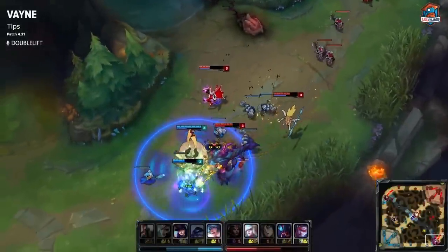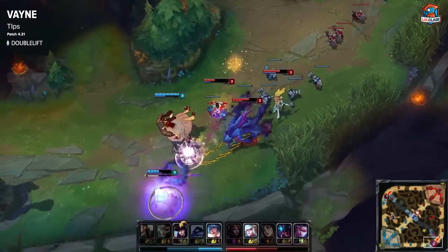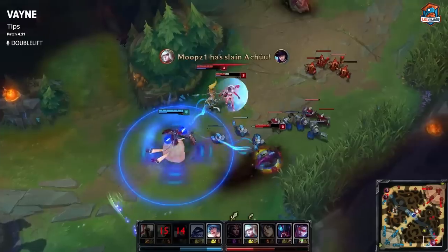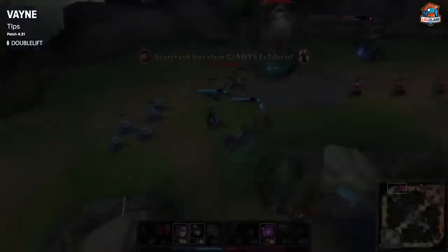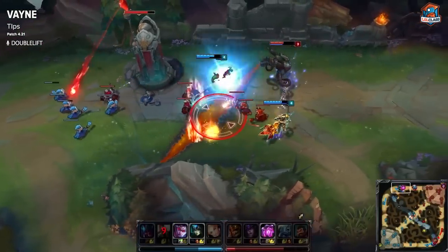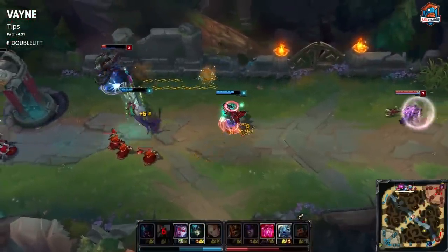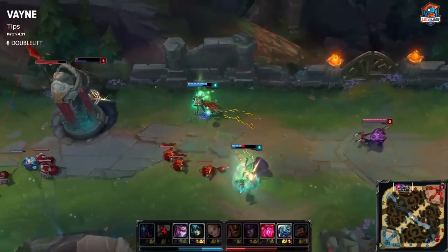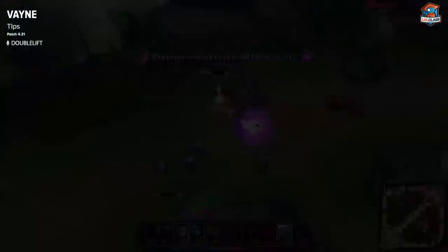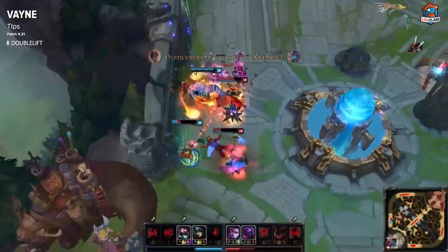Tip number one for Vayne is the E-Flash, or Condemn Flash. Most people look to get the angle on the wall by flashing and then condemning. Much quicker and a lot harder to react to is the E-Flash, which accomplishes the same thing but overlaps your flash with the Condemn startup animation. This allows you to get those quick wall stuns without anybody being able to react to the animation of your E casting. You can make a lot of fancy plays this way — you can even push someone into your own tower. If they're on top of you and you're close to your tower, you can E and then flash over them, pushing them back toward your tower. I recommend using it a lot, especially in lane.